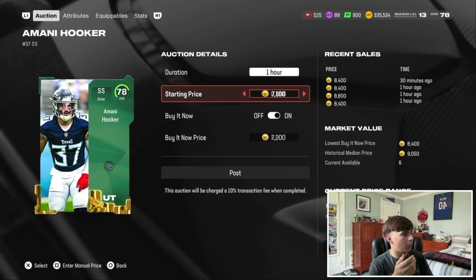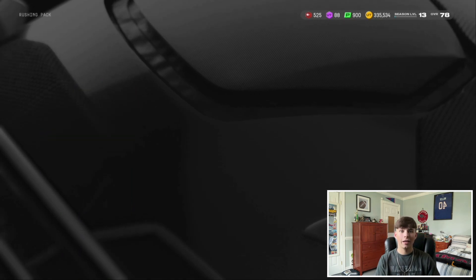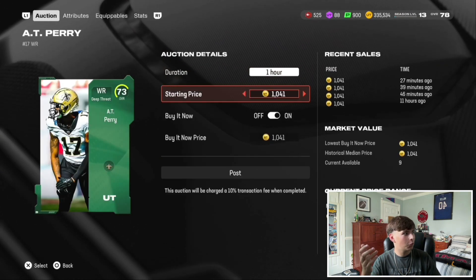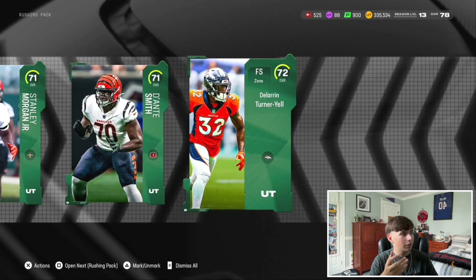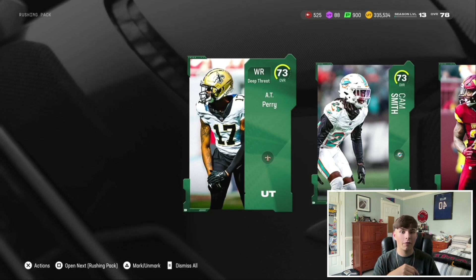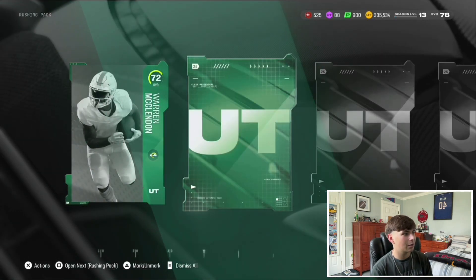Moving on to Imani Hooker, 78 overall, going for around 8,000 coins. These are cards I got just from doing Skills Trainer Rookie challenges, and I already made around 20k from those two cards. The rest of these cards I'll assume go for about 1k each — so 1, 2, 3, 4, 5, 6, 7k from those plus the 20k from the two other cards — that's 27k from one pack. Not too shabby.